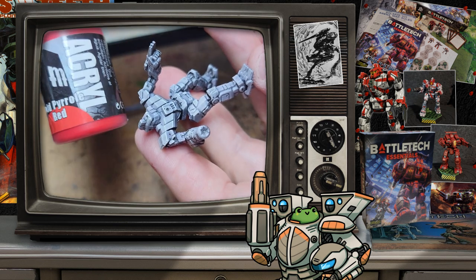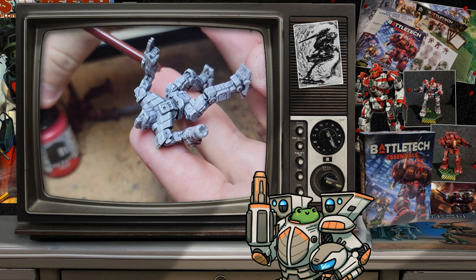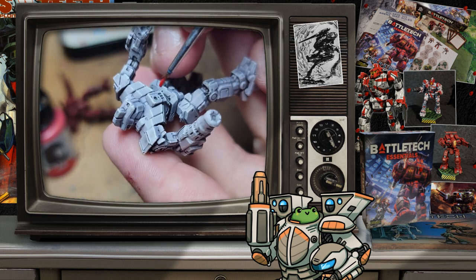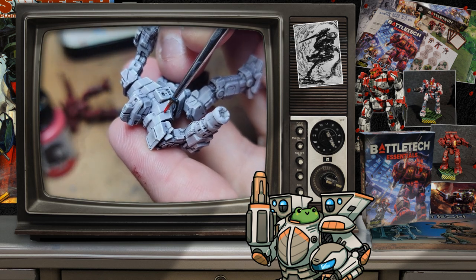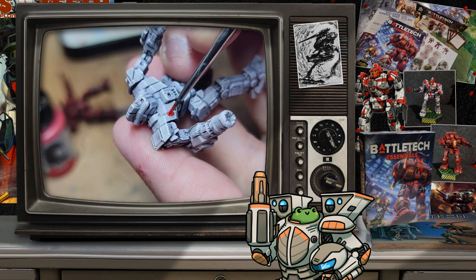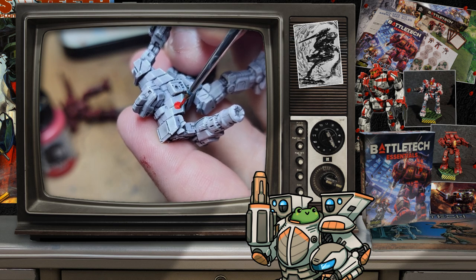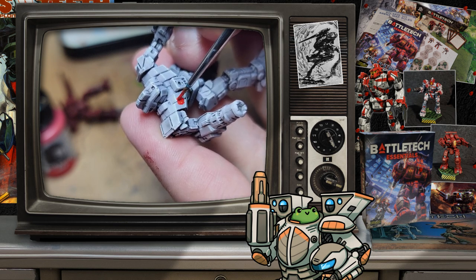The quick start rules are the same as in the Beginner box, with everything you need to get started. It's worth noting that these rules and record sheets do not include heat management, so that Rifleman is going to be a monster to fight. Normally the 3N is a hot box that requires a lot of heat management and tough choices about what to shoot — in this box, just go wild.